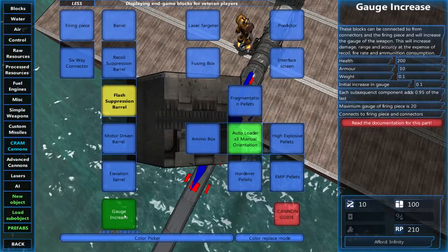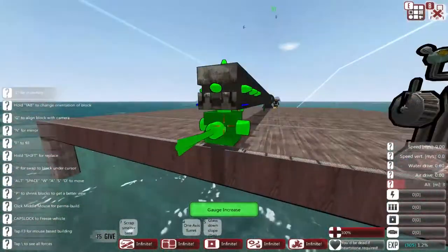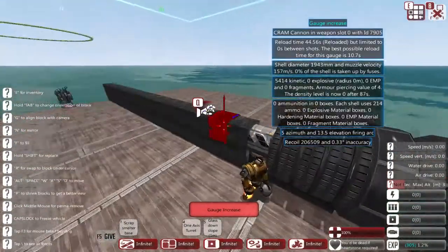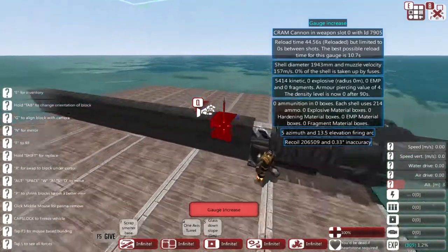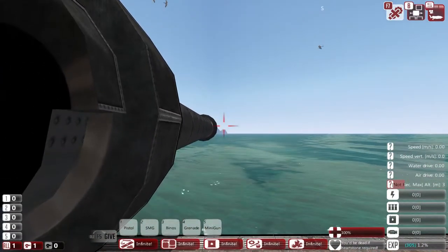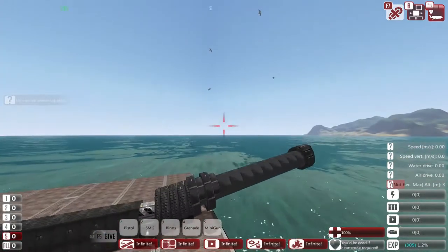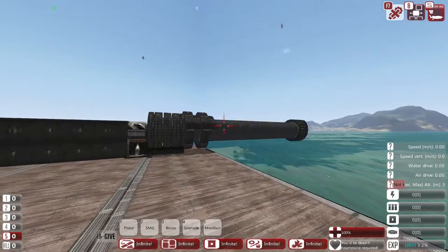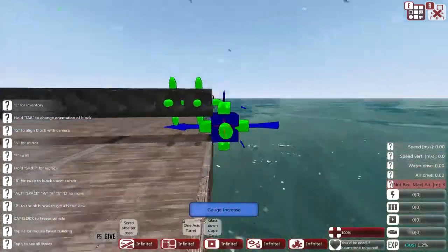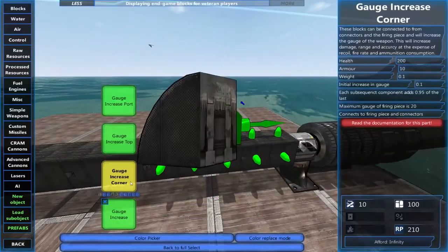Next let's talk about gauge increases. We're going to be able to crank this up to a lot bigger than the advanced cannons. That is a lot of gauge increases and we're still not technically at our maximum — you can have up to 2000 millimeters of shell diameter. You can see the bigger the barrel the slower it gets, but if that hits it's going to do a massive amount of damage. Let's size it down a little because the bigger they are the longer they take to reload.